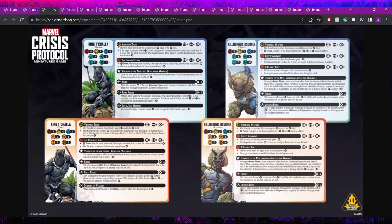Next up, they spoiled the Wakandan Rival Panel box. First, let's take a look at King T'Challa. He's coming in as a five threat, seven stamina on both sides, long mover, size two, with four, four, four defenses. Nothing appears to change between his front and back, so we'll just read off the front side.